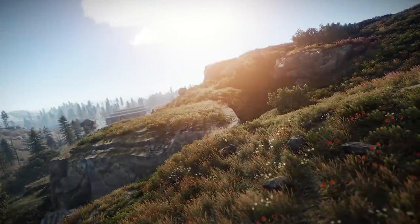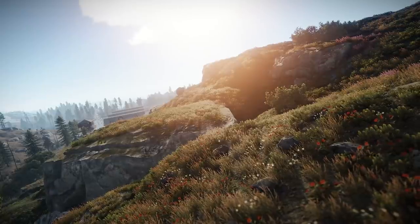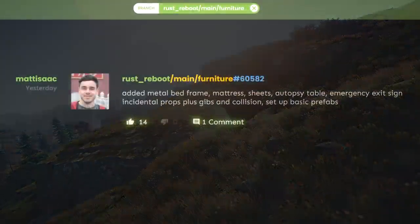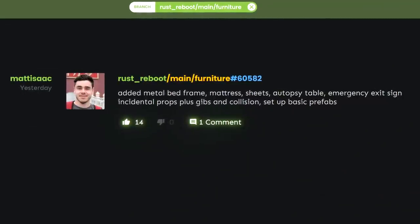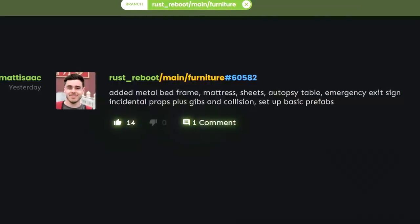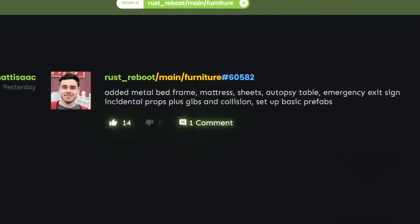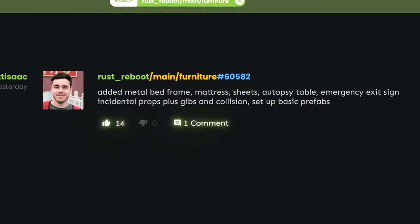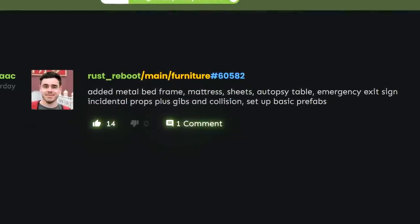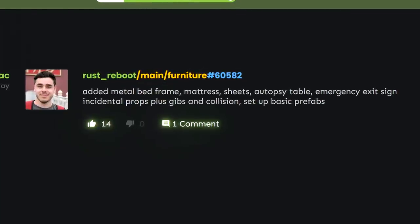These vendor removals are because they were a temporary fix prior to the introduction of the tech tree. An HDRP backport version of Hapis Island is coming along nicely and although I don't have any visuals to show yet, I can confirm a recent commit about furniture that got a few people excited — thinking we'd get some more roleplay items — is actually referring to extra assets for the new Hapis, including a metal bed frame, mattress, sheets, an autopsy table, and emergency exit signs, so I'll let your imagination ferment about the potentials for those.